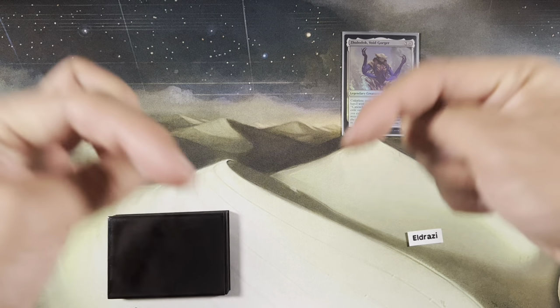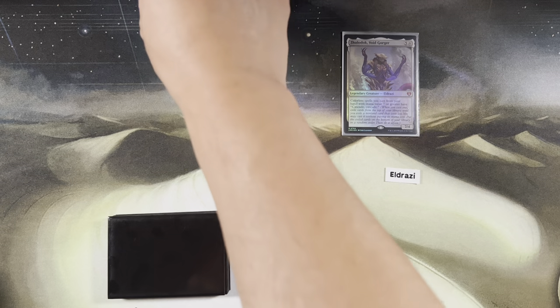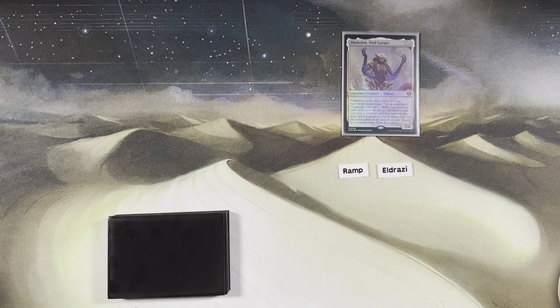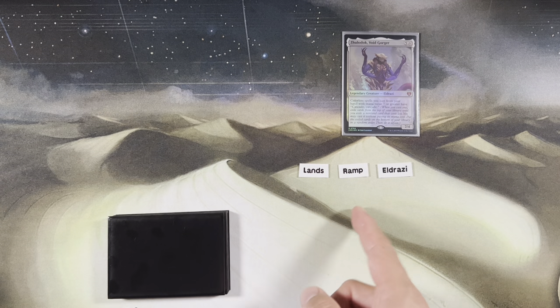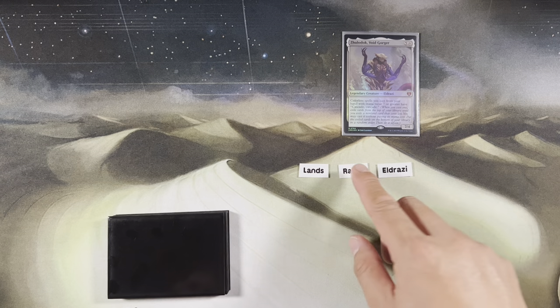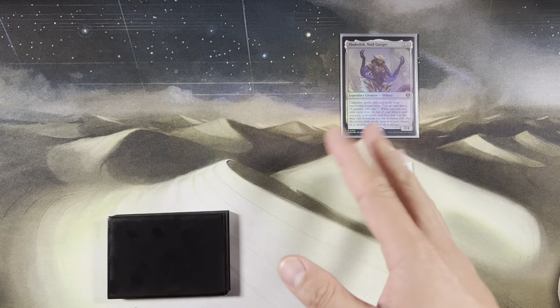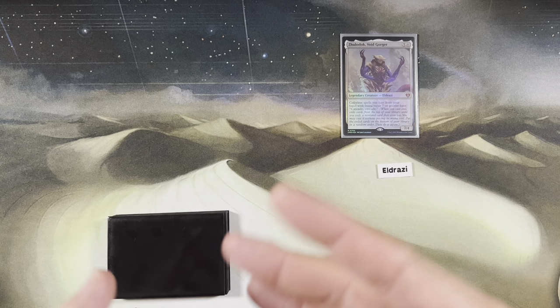Eldrazi decks are easy because there's not a lot of color spells. There are also cards from the pre-con that I did not add — if you have any questions on those, leave them in the comments below. The Eldrazi deck is easy: you play big Eldrazi, lots of ramp, a lot of lands. Essentially you're made up of three components: lands, ramp, Eldrazi. The main goal is to cast the commander on turn six or earlier, cast a seven-drop the next turn, do the double cascade thing, then value town.